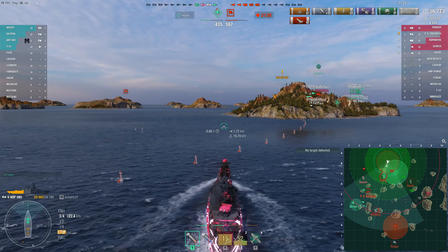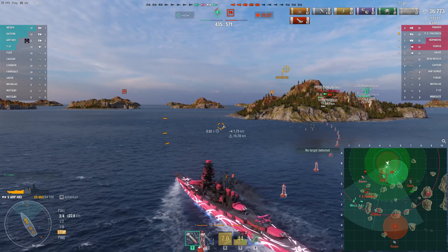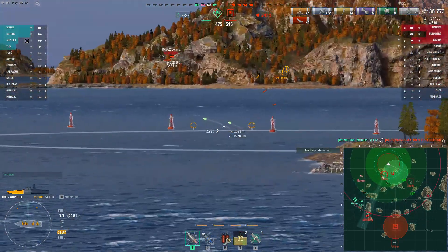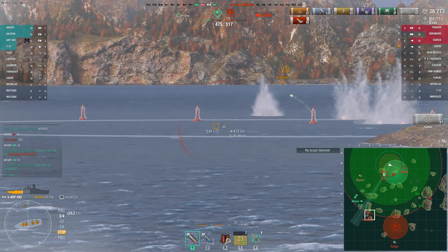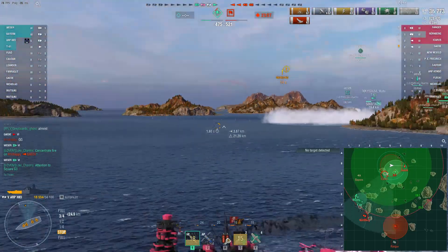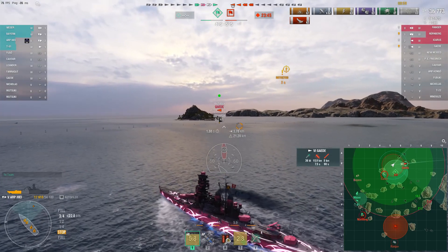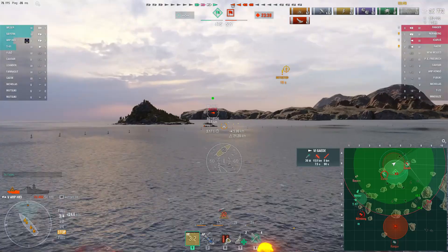Icarus is in pretty good shape. Just above that island you see the word 'detected' and an airplane symbol — that means an airplane has Joe spotted for the enemy team. As long as that's the case, the destroyer can continue to put shells on him. What you want to do is look at where the shells are coming from out of the smoke and aim in the middle of those. Joe's secondaries might get the guy, but almost certainly torpedoes are coming from the Gaida — and probably torpedoes about now from Icarus. That looks pretty good — nicely done Joe! Oh my goodness, how did he get through that?